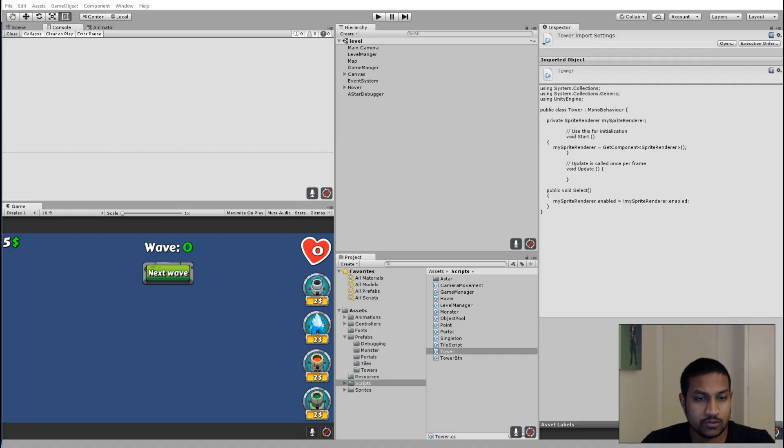In this video we are going to start adding some tags to our towers so they will be able to target our monsters as they walk through the level. Later we will start attacking the monsters, but in this video we will focus on targeting the monsters using the range we created in the last video.